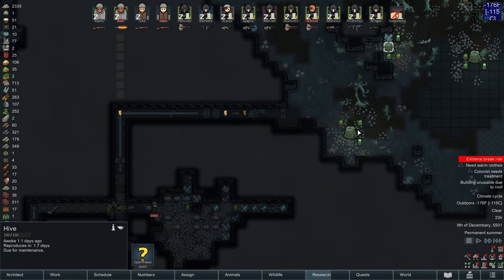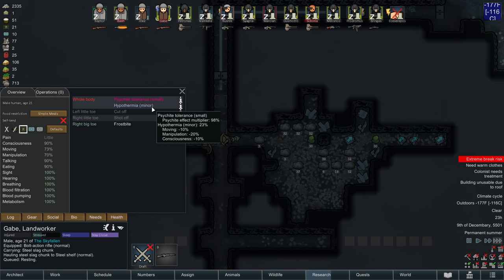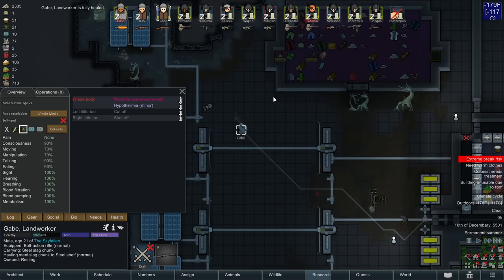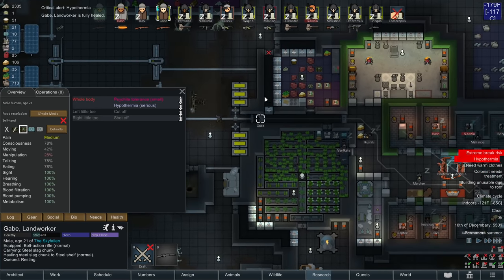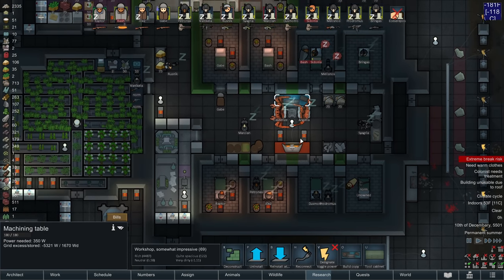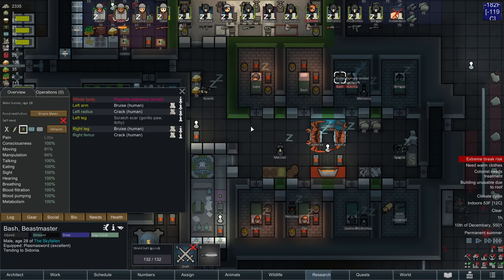These hives out here are still spawning, which means I'm going to need to clear them out quickly. This will take a lot of effort, but I think we're getting to the point where I'm just about running out of time. We've got nine hives out there and I have a plan to clear them — but we'll be picking this up another episode.